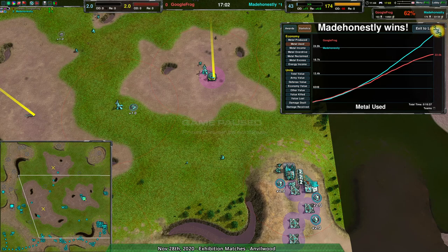All three of these maps are brand new — well, about a month old now, but still very new by Zero-K terms. Fallendale and Anvilwood I think are the better ones. Fallendale is a pretty good map — stay tuned, I am rambling.